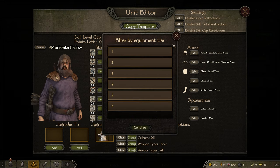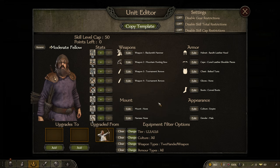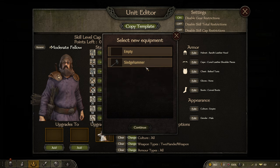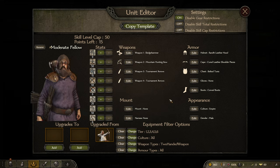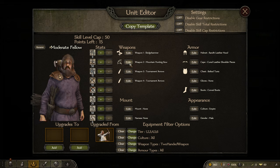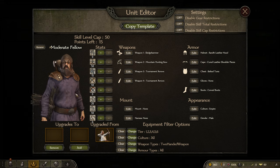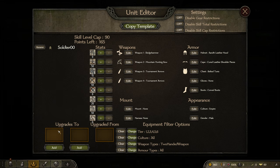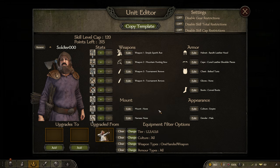Something to note is that in this mod, two-handed weapons are a bit tricky to find. If you look at every tier with gear restrictions disabled, there appears to only be the sledgehammer. However, two-handed weapons are actually listed under the one-handed weapon category. It's a bit hard to show with low-level units, but at higher levels you can see items tagged as 'one-handed weapon' that have a weight class of 'two-handed axe' - they do exist, just listed under one-handed.